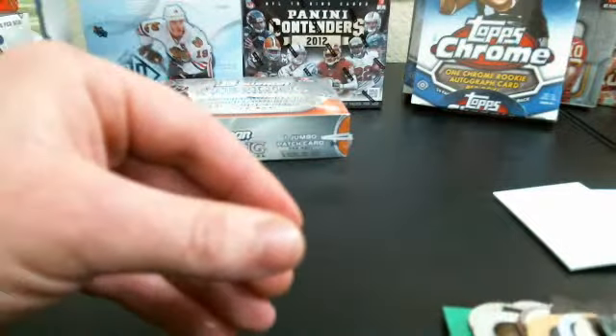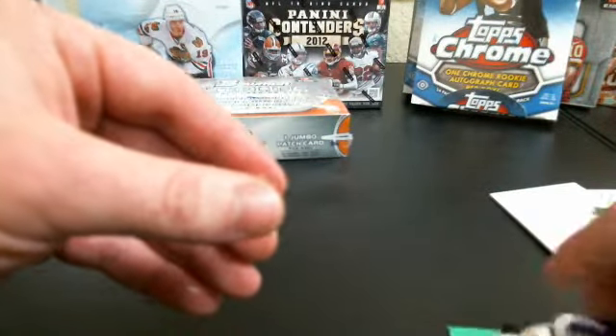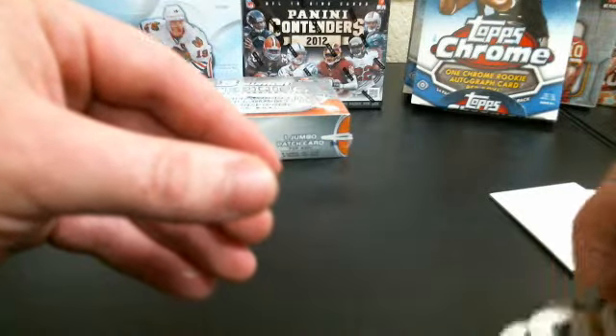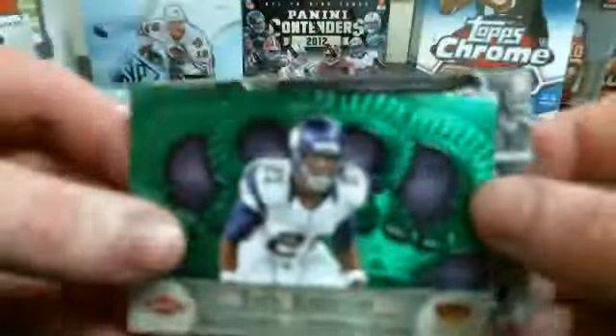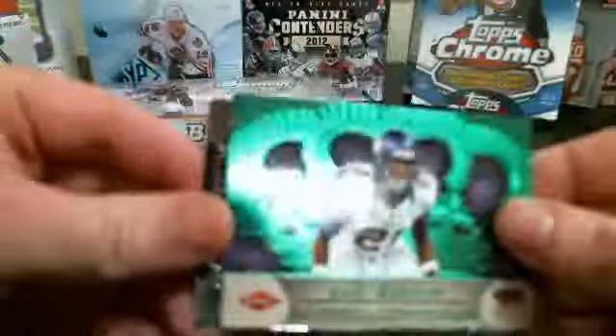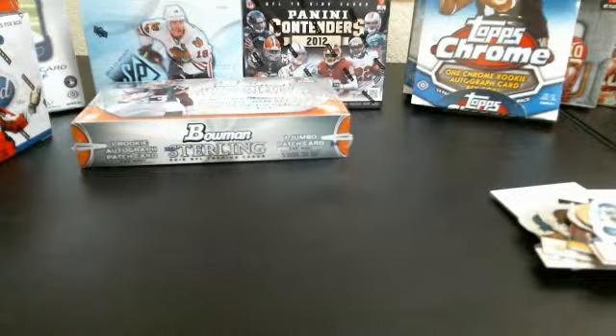Alright, so that was a pretty good box. 105 Auto, 105 Jersey. An uncut green Josh Robinson — if it was one of five, it might be a little less. And a Colby Fleener. Alright, thanks everyone for joining.